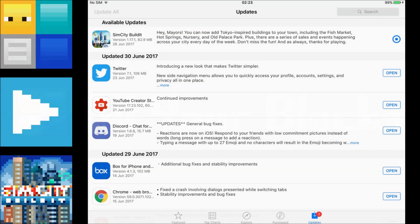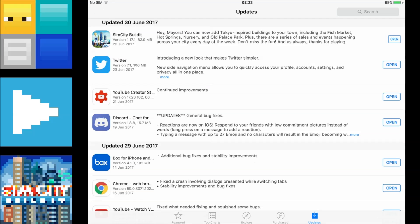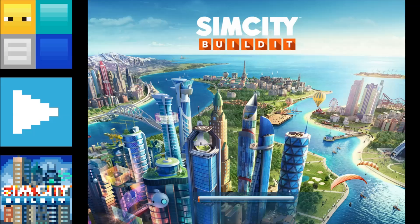We're just waiting for the update to finish here, hopefully that'll go through soon, and then we can open the game and launch it. We'll take a look at the text in the game about the update — there's been some new Tokyo Town style buildings added, which we're going to take a look at today.